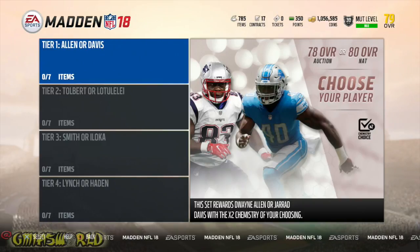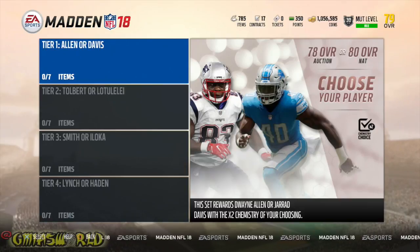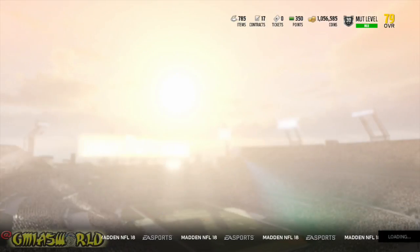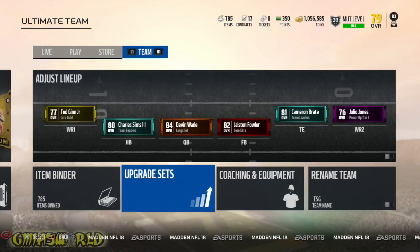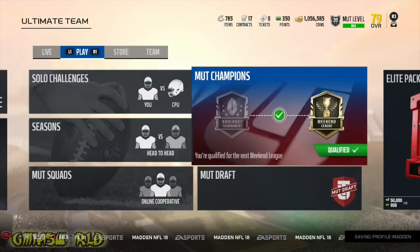So you've got auctions and you've got NATs. If your team is not suitable, you may want to go for the NAT. If you've got a decent amount of coins, you can make a lot of coins doing this because you can actually use the auctionable items — plus you're going to get coins from the actual solos. So you could come up with about a hundred K with this. It's an easy 100K come up.